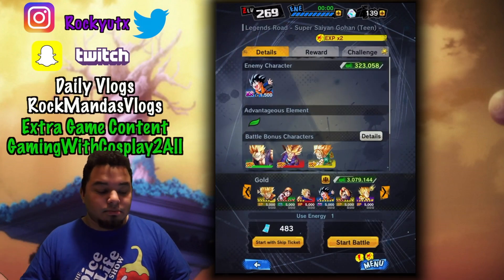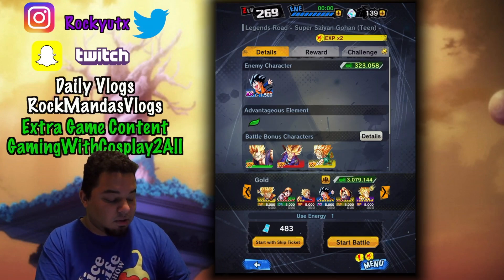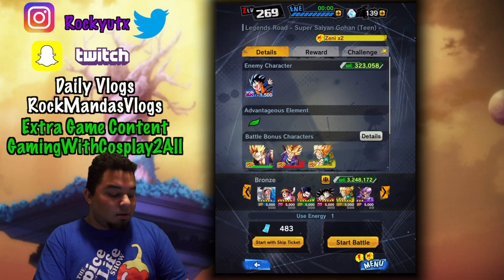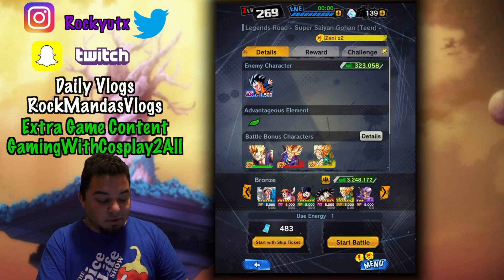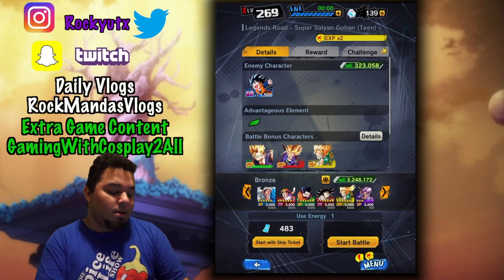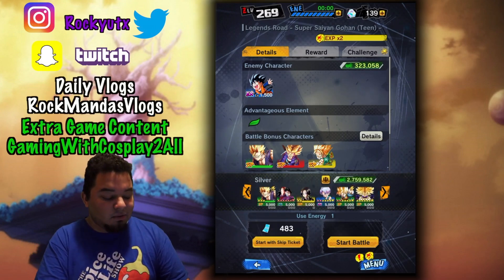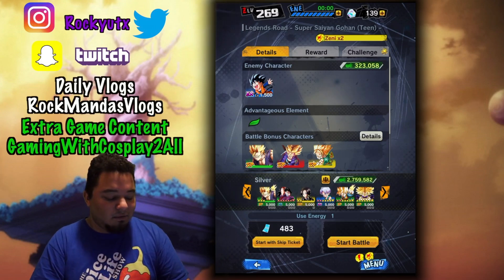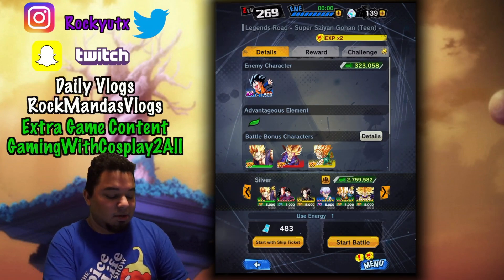So, the best way to get these characters, or get the most medals for each category — you guys can see gold, silver, and bronze. The first two characters will give you three medals, the second two characters will give you two, and the last two characters will give you one extra medal. You should get 120 for each category. For silver, it's the Sparking Gohan, the Hero Gohan, the Sparking Videl, the EX Trunks, the Sparking Goten, and the Sparking Super Saiyan Trunks.